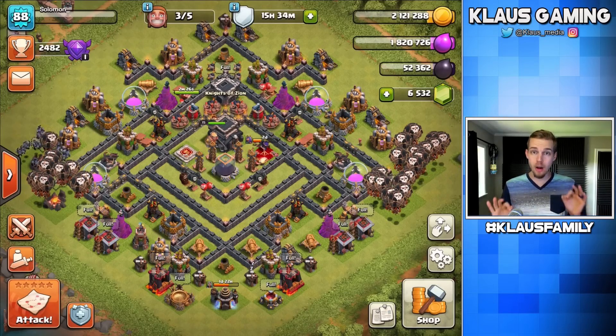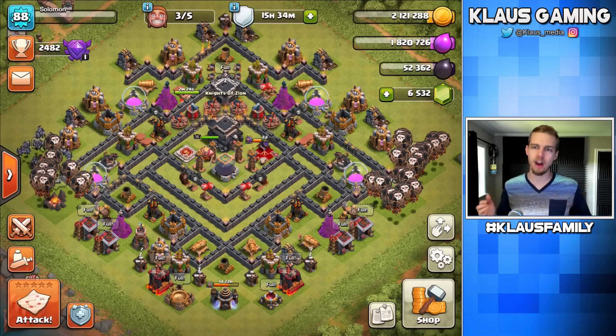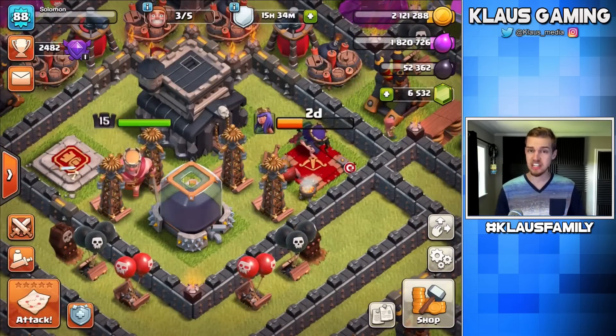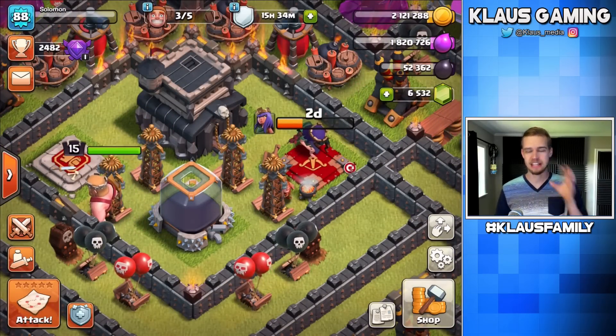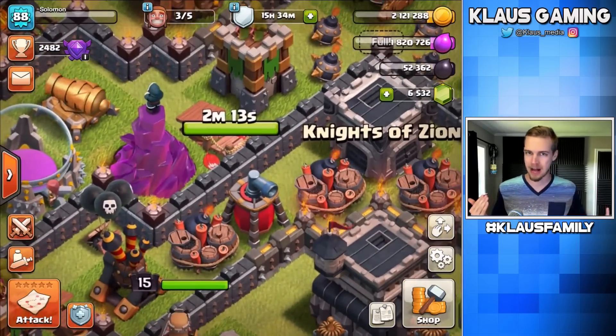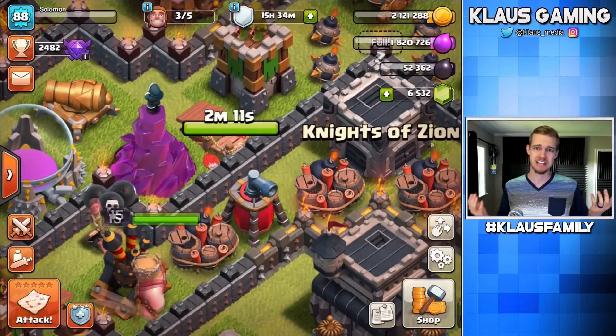Hey family, what's going on? Klaus here and welcome back to our Tunnel 9 Let's Play, where we are making our way through these upgrades. I mean, seriously, halfway through Heroes, we're working actually mostly on traps. And as you can see here, one of our air bombs is done in two minutes. It's like perfect timing.